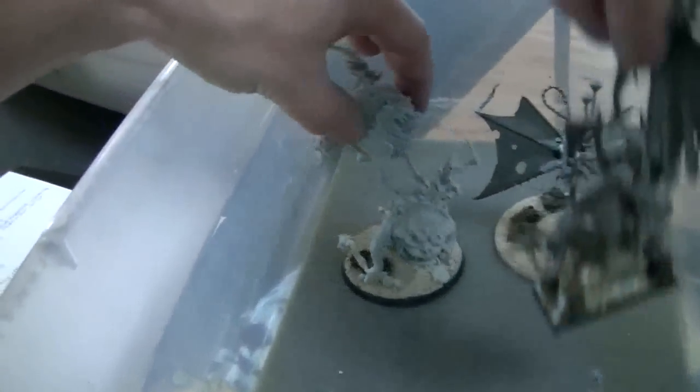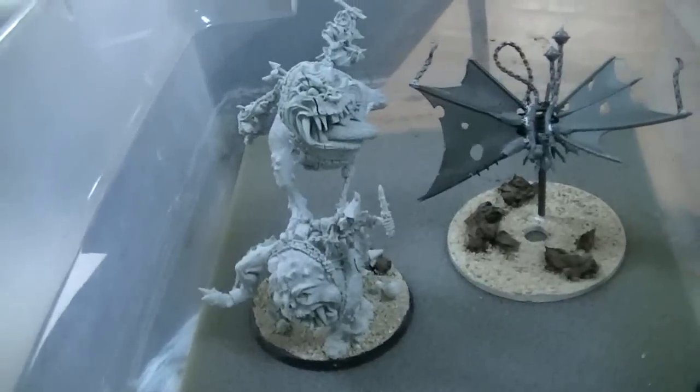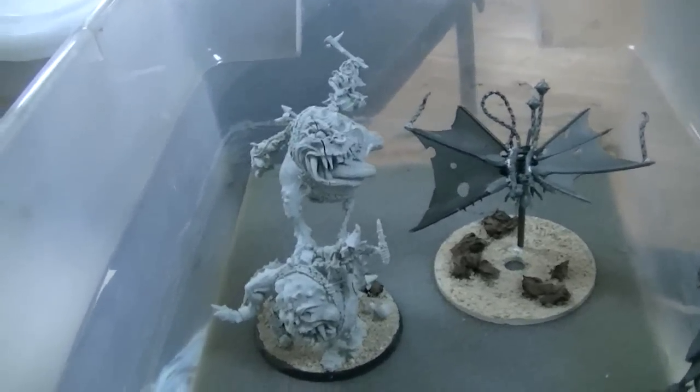And then just the regular old mangler squig, which is awesome. When I opened the package, it's like there's one base but two giant squigs. How do I build this? I look at the instructions — this is nuts. Yeah, you could actually get a twofer out of that — two mangler squig bases. This is really great, Roberto. Thanks a lot.